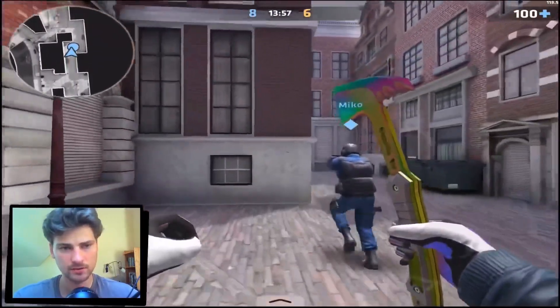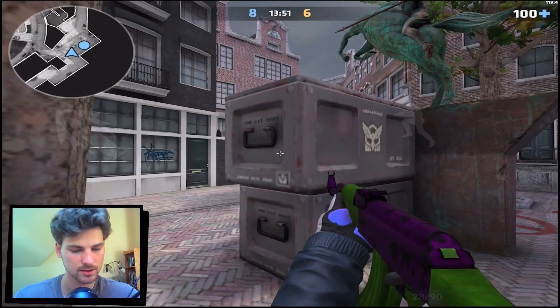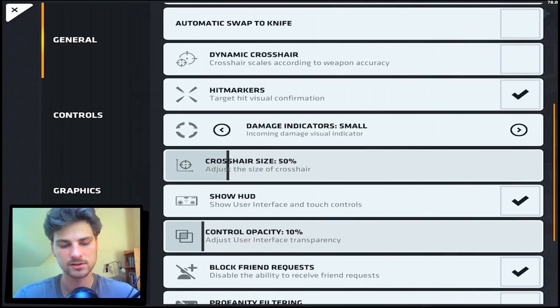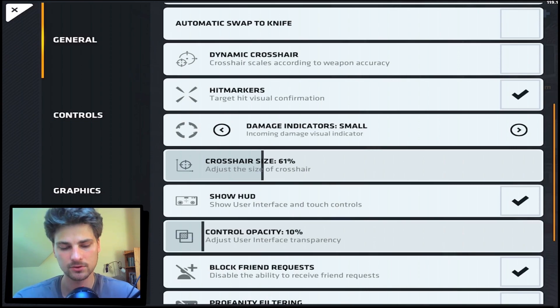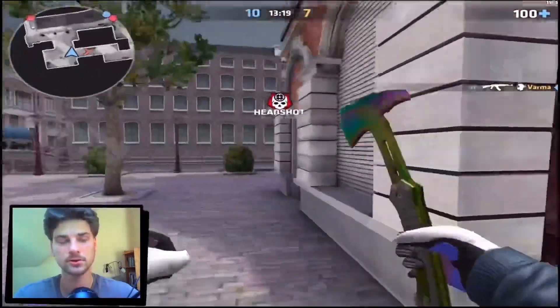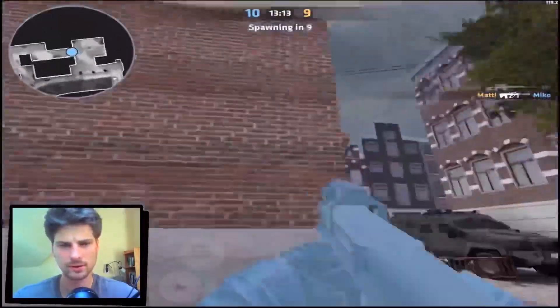And then there's also the crosshair. Pretty much every good or pro player in Critical Ops uses a static crosshair — let me just show you the crosshair settings. They use a static crosshair with hit markers, almost always with hit markers. And normally the crosshair size doesn't exceed 60. I've tried bigger crosshairs, but they just don't work at long range, especially in Critical Ops where you actually have to focus a lot at long range. So I use anything between 30 and 60. Normally I play with around 34, but crosshair size also varies depending on your device — the same crosshair will look differently on a tablet versus a phone. My advice: choose a crosshair between 30 to 60.